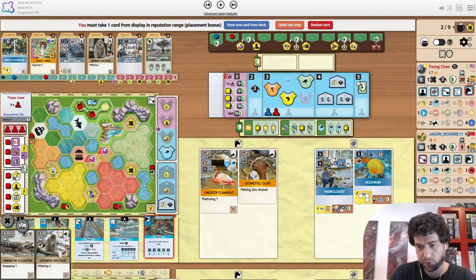The money does let you build, but with water playground coming down it's going to get you some money from Hydrologist.